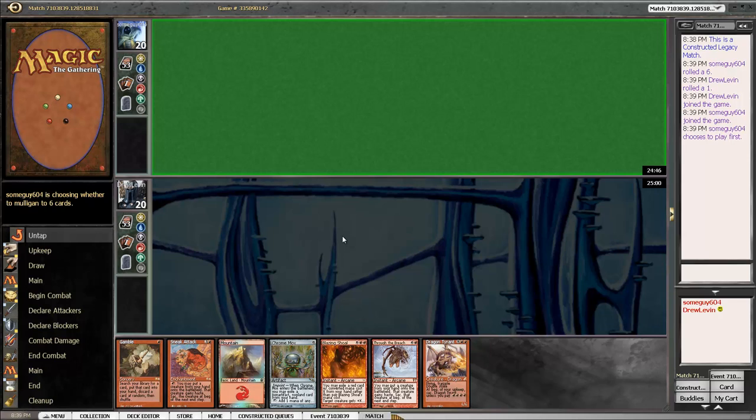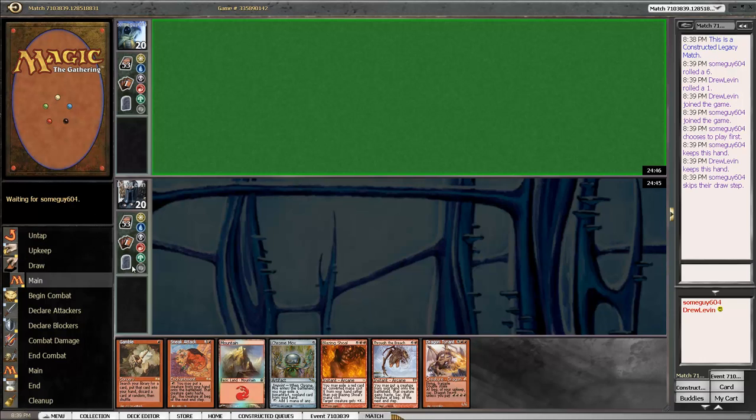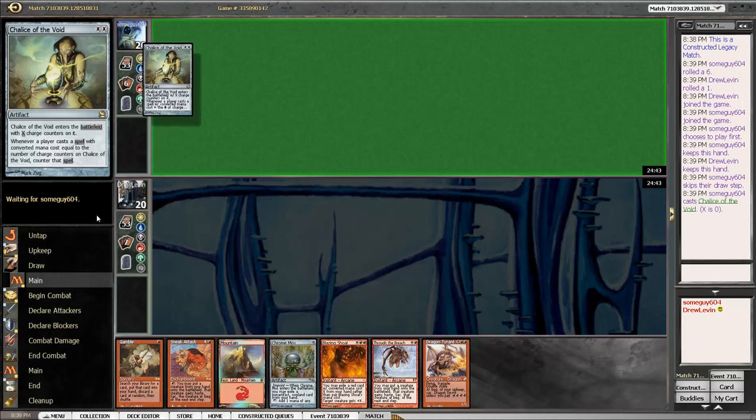Hello and welcome back for our second match with mono-red Dragon Stompy. We are again on the draw, and we're going to keep this hand. Our plan is to turn-one Gamble for Seething Song this time and discard almost anything.